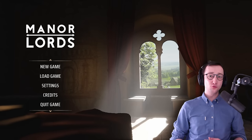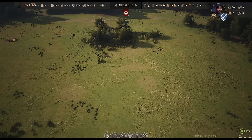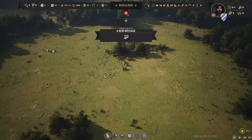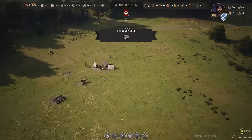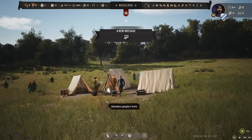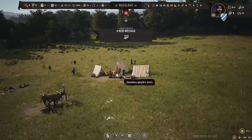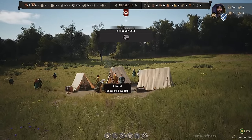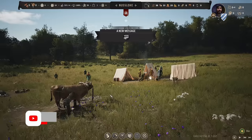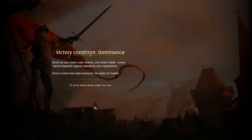Without further ado, we're going to take it slow and hop right in. Here we are — this is where we're going to build. Let's just pause the game. I have a bit of a preamble. This will be a long, slow-paced series so that we can really take in the flair, the vibe, and the authenticity of this game. Let's start after we examine our homeless people's tents. We got Peter, we got Albrecht, we got Linhardt — and Thoman is our ox, our very, very good ox, going to work for us.